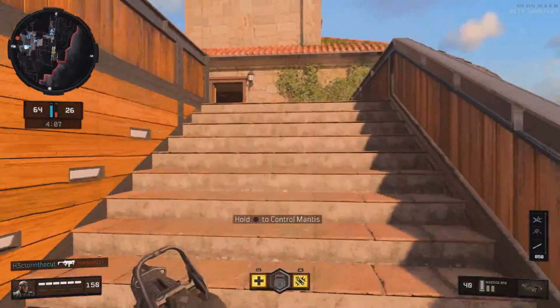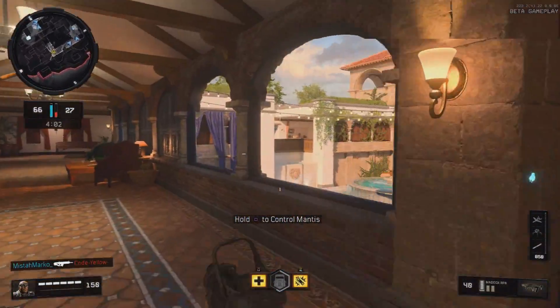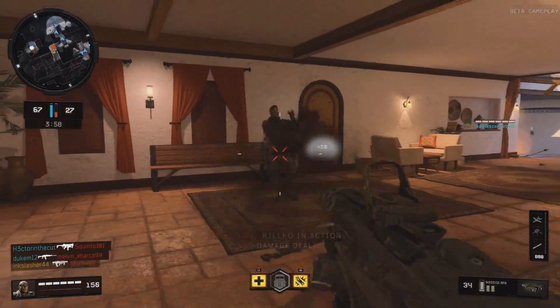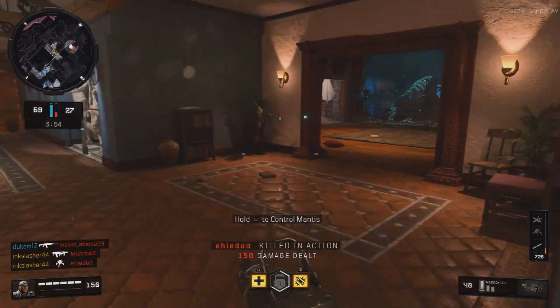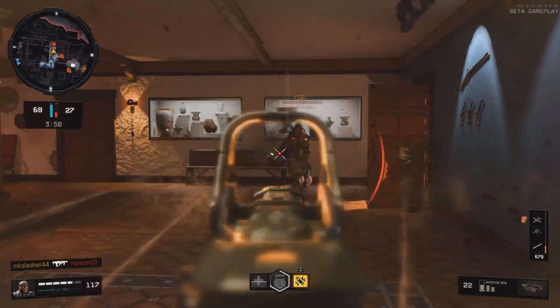What is the best weapon in the beta? 100% the ABR with the Burst Accelerator weapon mod. This gun is godly. The time to kill on it, I think, is the best for a non-sniper in the game, but I can't prove that because I don't have any weapon stats. But I think it needs a little bit of a nerf, and as of right now, I think that is the best weapon in the game.